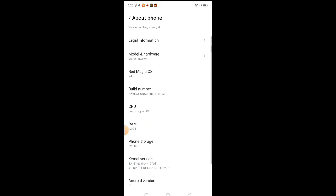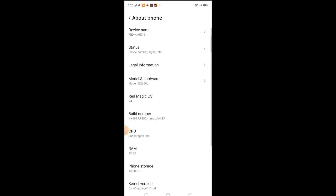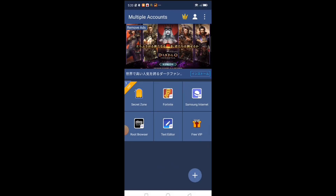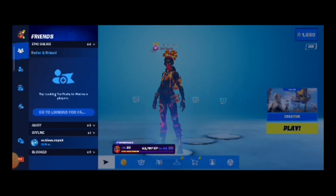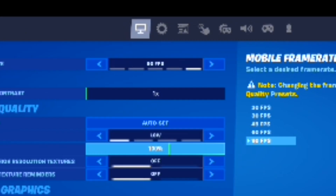I have already made this device root, but I removed the emulate module from it, so this is equivalent to a no-root device. Now I will start Fortnite. Let's open settings and check whether it has the 90fps option. As you can see, the 90fps option is available.